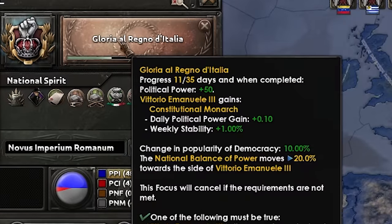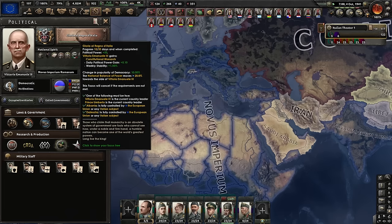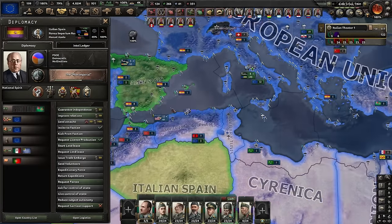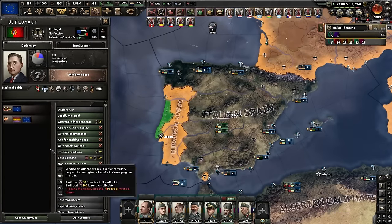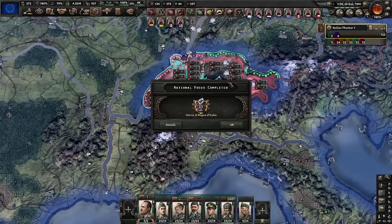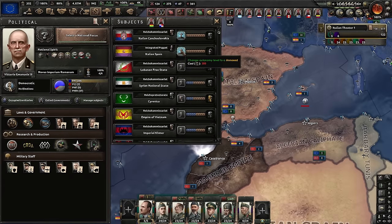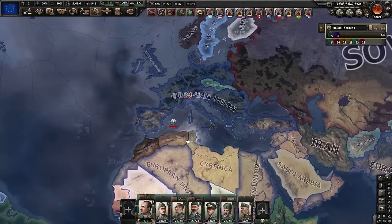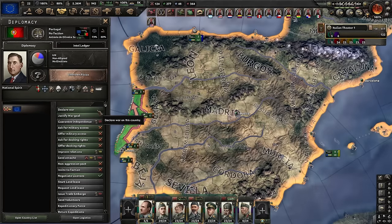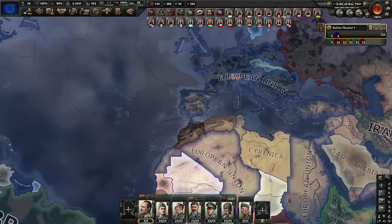I'm going to take this last focus to get more political power. After that I will wait, because I need to annex the North African puppets and Spain. I've got to declare war on Portugal a second time. And as my last big conquest, I will take over the Swiss, because I can. Eating Spain — very good. I want to honestly say the European Union as a nation would look sick on a map. All I'm saying.